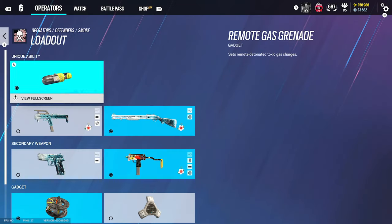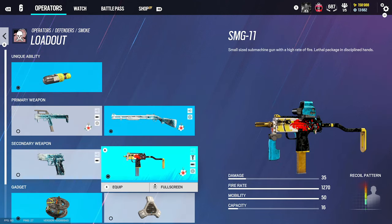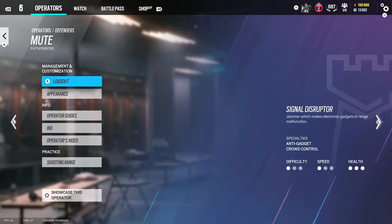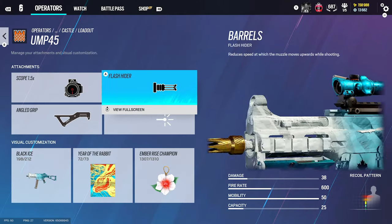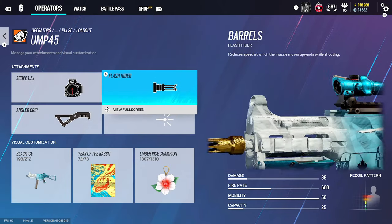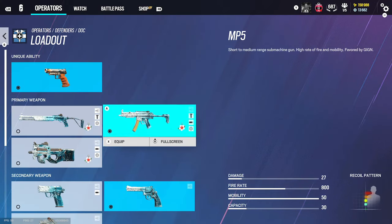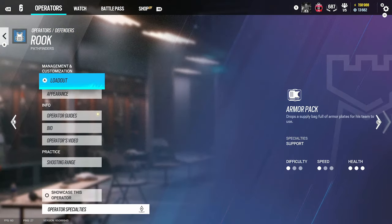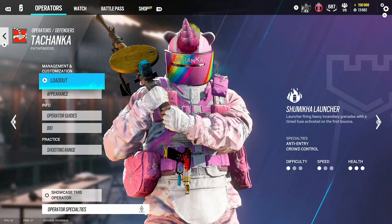Now for defenders, starting with Smoke: for the shotgun, use holographic A with a laser so the hipfire is 100 times better. SMG-11 we use holographic A, flash rider, and vertical grip. For Mute, exactly the same. For Castle, we use 1.5, flash rider, and angled grip. Pulse uses hollow A with flash rider and angled grip — but Pulse is just 1.5, which I forgot. MP5 we use 1.5, flash rider, and angled grip. Same with Rook. For Kapkan, we use holographic A, flash rider, and vertical grip.